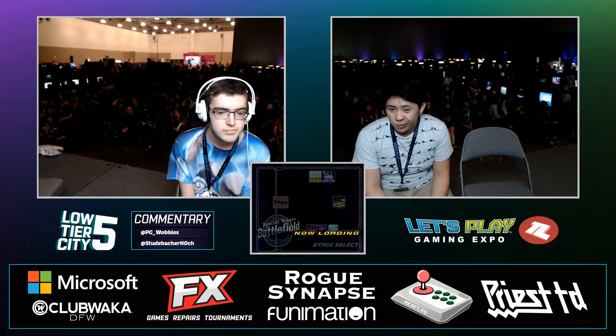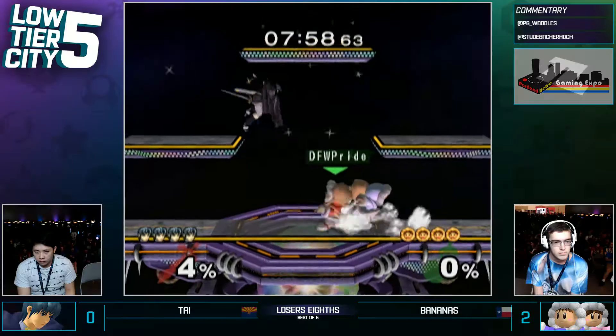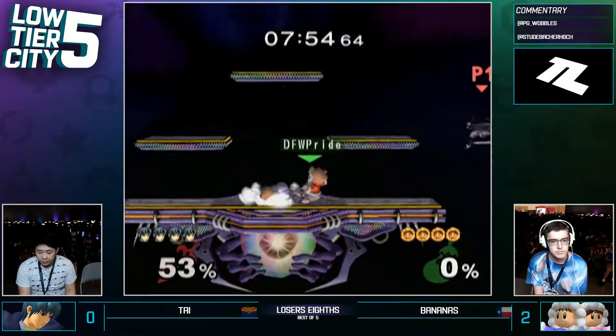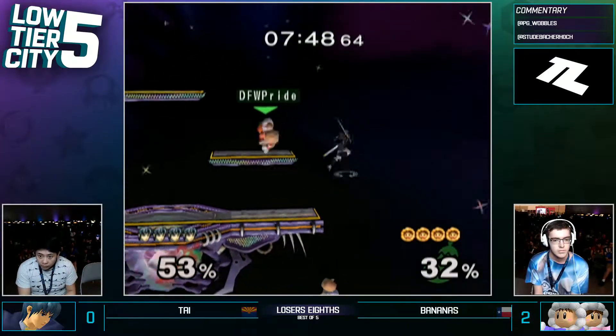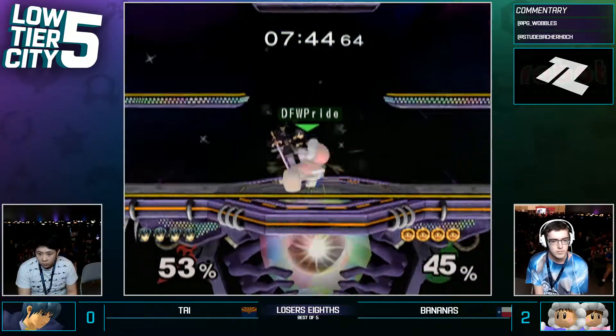I did learn something, actually — Bananas mentioned it when we were playing last Monday Night Melee. Apparently the other Ice Climber is controllable when you have the grab with your initial climber, and when you are in the middle of the throw animation. If you are pummeling or in the middle of the throw animation. But it's not during the rest of the grab, interestingly enough.